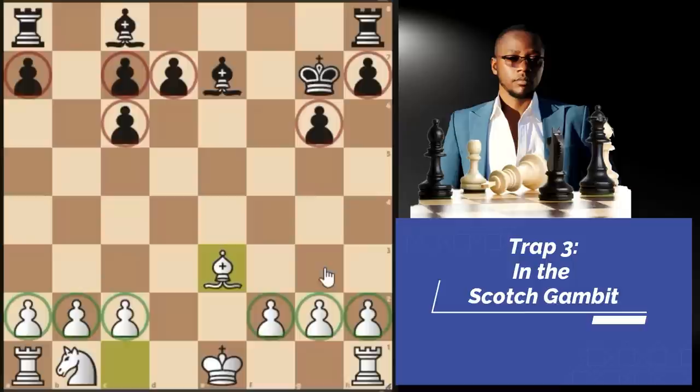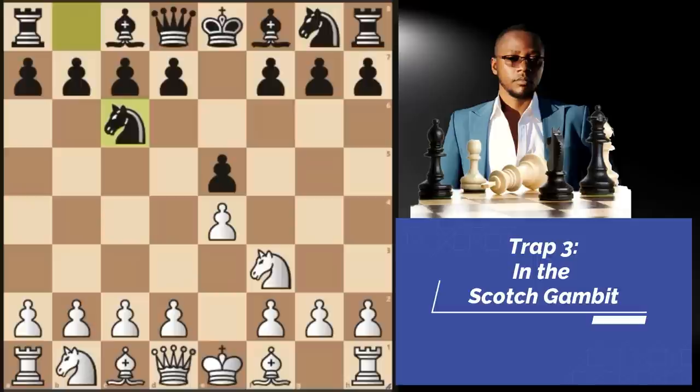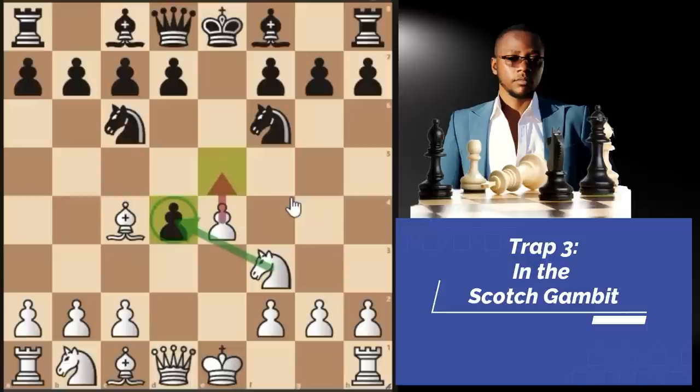You can also start this trap in the Italian style. Starting with E4, E5, knight F3, knight C6 — instead of pawn to D4 right away, you go bishop C4, the Italian Game. The second most played move is knight to F6, and that's when you play pawn to D4, the Italian Game two knights defense open variation. If E takes D4, the game transposes back into the Scotch Gambit just shown. We don't want to play pawn to E5, which is the main line and very playable; instead we want to take the pawn on D4, so that if black takes, we sacrifice on F7 with our bishop.